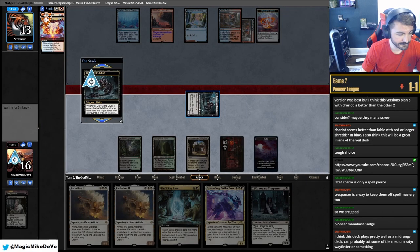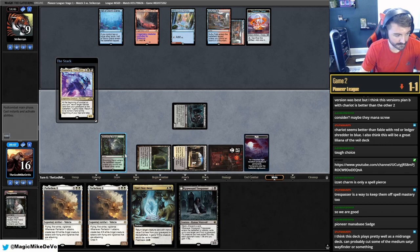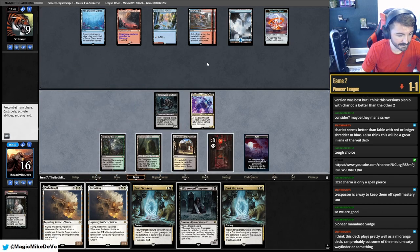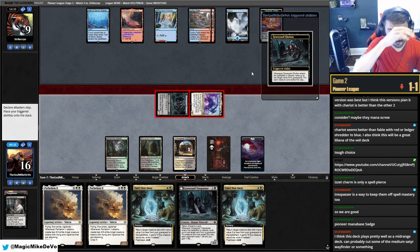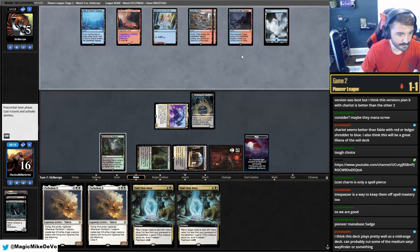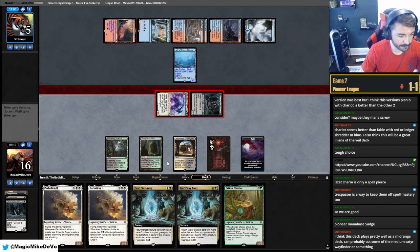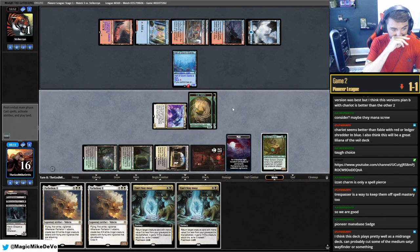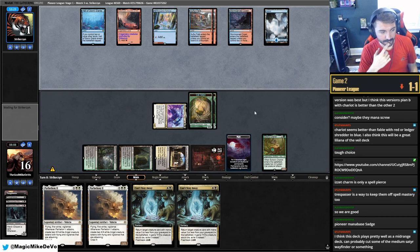Against Blue-White we want Duress and Abrupt Decay. Take out three Supplier and three Witherbloom, bring in three Duress and three Abrupt Decay. This hand has Abrupt Decay, Satyr Wayfinder, a little bit of everything — we'll try it. We're against Blue-White so it doesn't have to be super fast. Play Concealed Courtyard and pass. Currently three and one, up a game against Blue-White. Rest in Peace — that's why we have Abrupt Decay. We'll Satyr Wayfinder, shock into play, put Parhelion in the yard and pass, playing around the sensor.